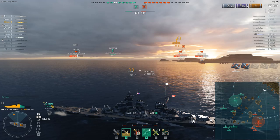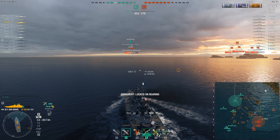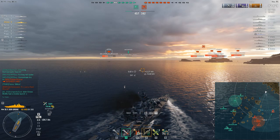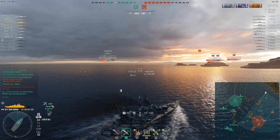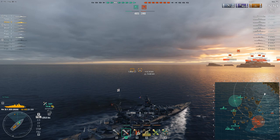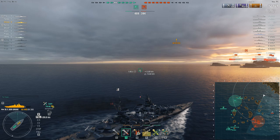Now engaging the Roon, which is desperately trying to get away. This is where I like having Concealment Expert. Some people say: why Concealment Expert instead of Fire Prevention? But if the enemy ship can't see me and isn't spamming me with HE, then I'm not taking that fire damage anyway. Without Concealment Expert I would be easily detected by the Roon — it could shoot me, drop out of detection, shoot me again. With it, the Roon has to get a little closer, which increases its own danger because then it's going to be at a closer distance where my guns hit more easily.